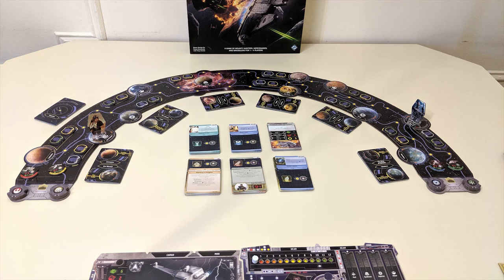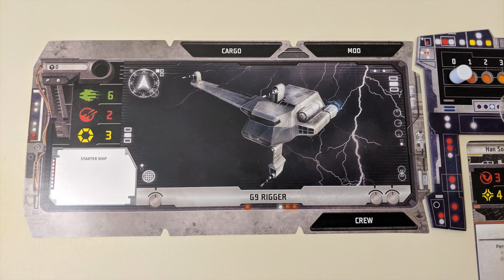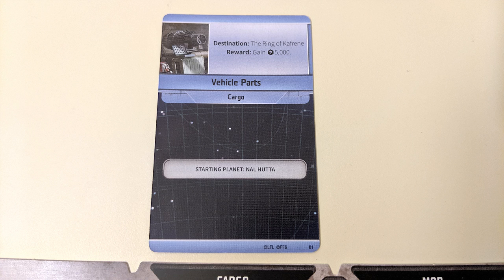Your goal in Outer Rim is to become the most infamous ne'er-do-well in the galaxy by being the first player to gain 10 fame points. Each player will begin with a character, player board, a starter ship set to the side of your choice, some credits, and a databank card. This databank card will give you a starting job, bounty, or cargo and tell you where on the board your character begins the game.